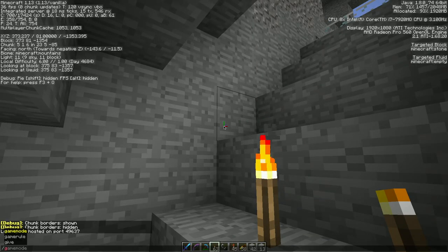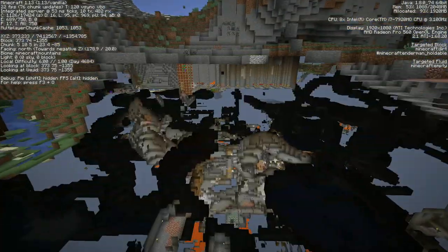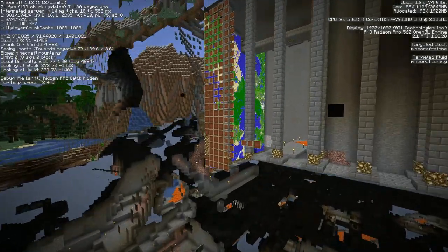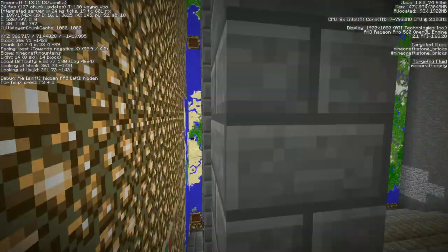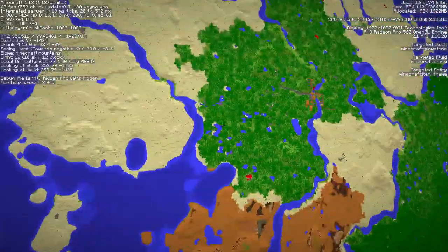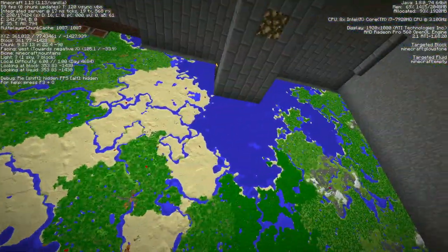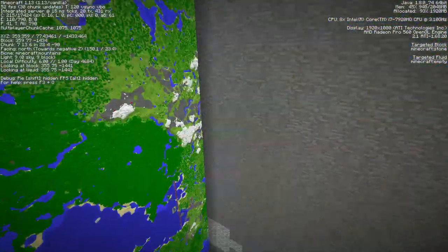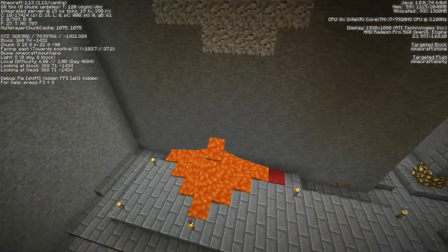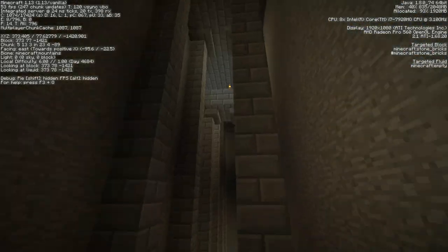This seems bad. Here's the hall. It seems like some maps are missing, and I thought there were maps over on this wall. There's lava flowing out here. That seems like a bad situation.